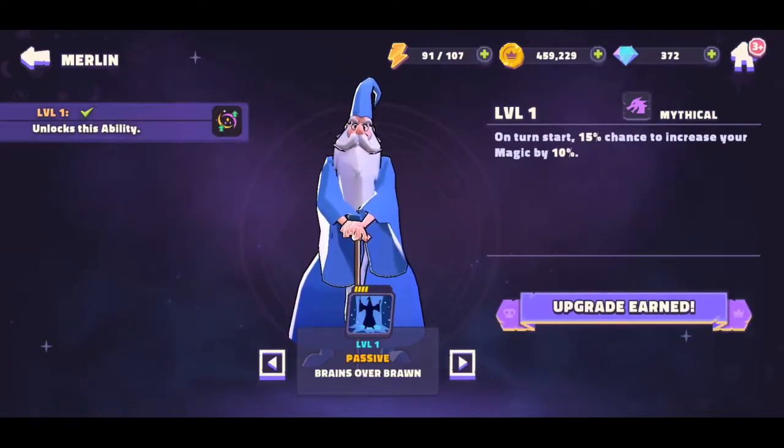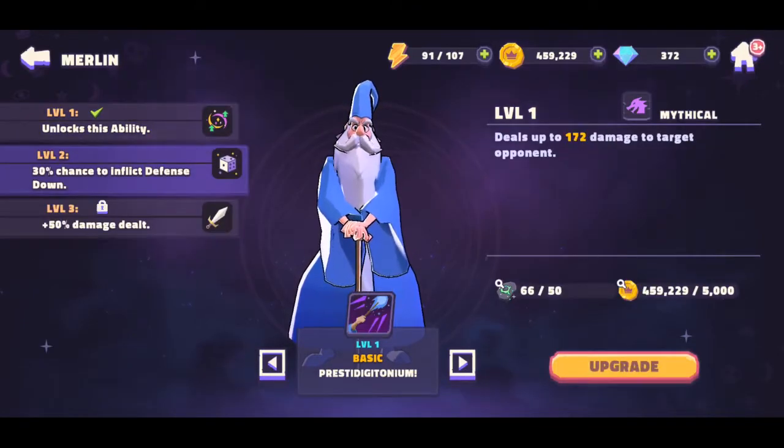His passive gives him a 15% chance at the start of his turn to increase magic by 10%. Essentially you just get an additional boost, but it's kind of a weak passive because it's only triggered at turn start with a 15% chance — so it's basically hit or miss. It's a weak passive, to be honest.